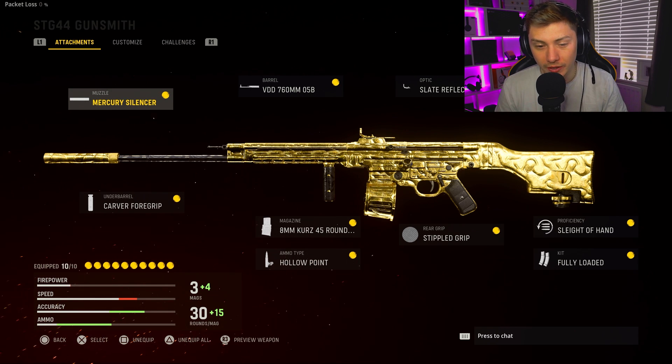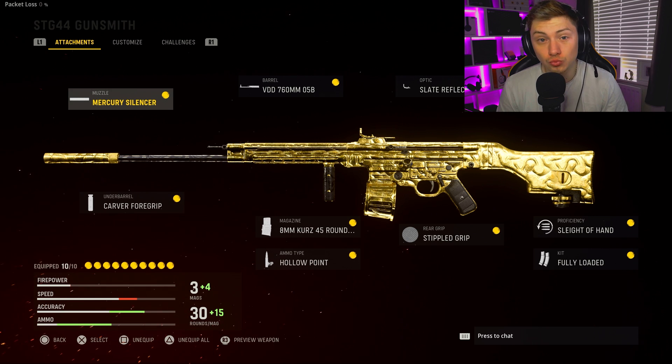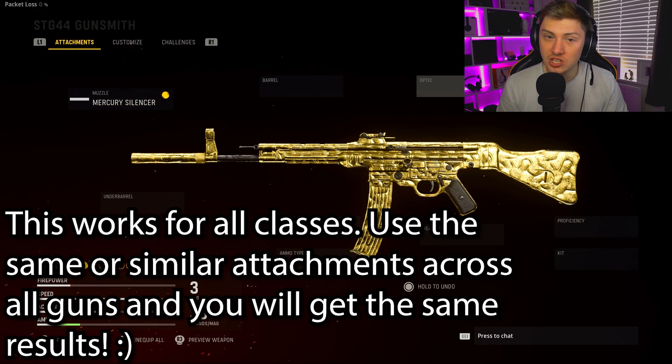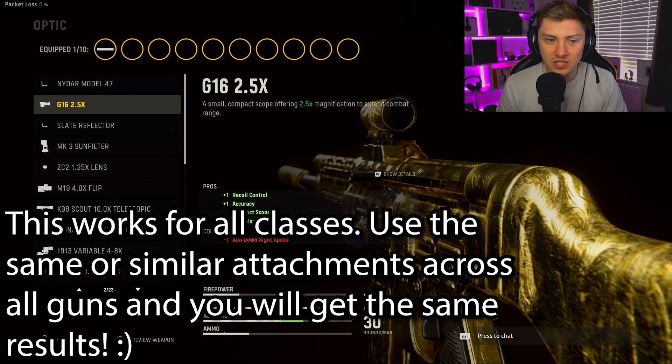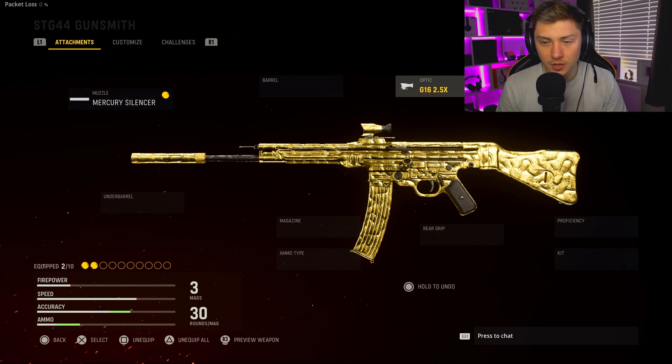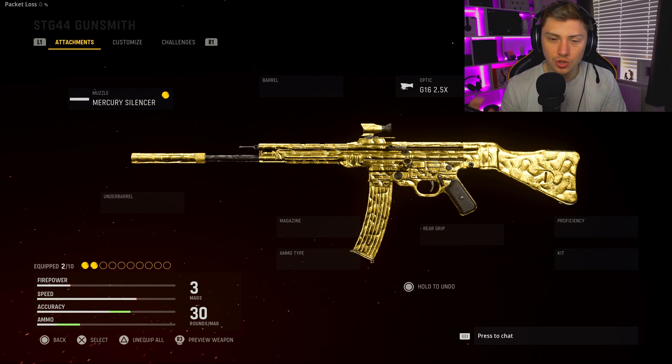Before we jump into examples, I want to show you a class setup to get this weapon done quickly with long shots. Long shots are dependent on the attachments you have on, and a lot of people don't really know that. To start with, we're going to put on something which minuses damage range — in this case it's the Mercury Suppressor. Then we're going to go to the optic, which is going to be the G16 2.5x scope — essentially an ACOG scope on your weapon.